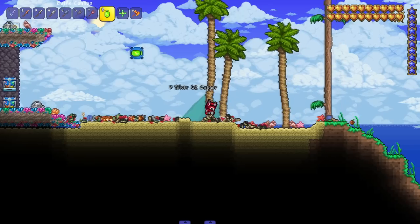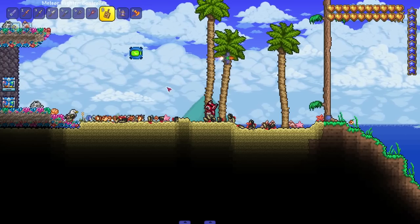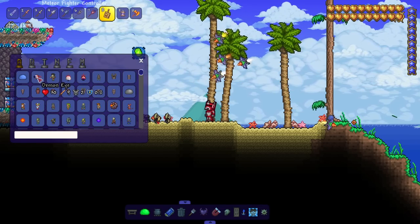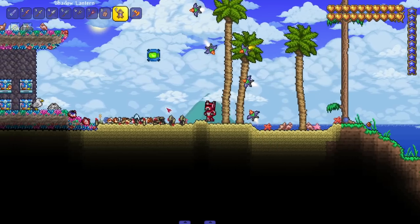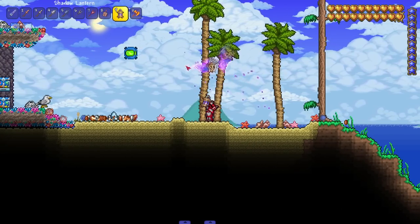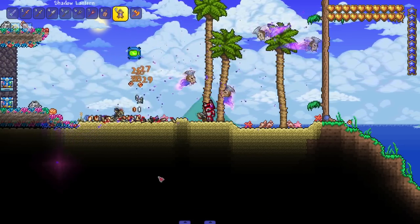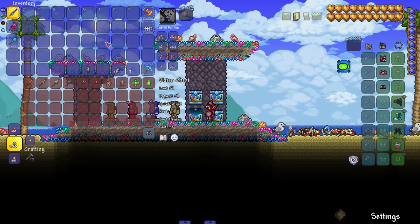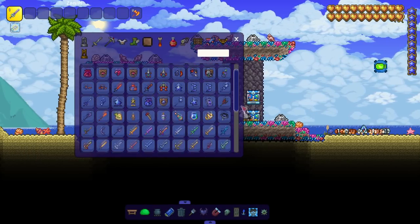Our last two summons here — we got a meteor fighter controller, a little meteor probe. Let's see them in action. I like how they lock onto an enemy and fly back and forth — they have a little animation, they're not just sitting still and shooting. This one summons a shadow skeleton to fight for you — he's got an axe in his head. Go ahead, kill the goblin thieves. Cool little summons — always gotta show my summoner love.